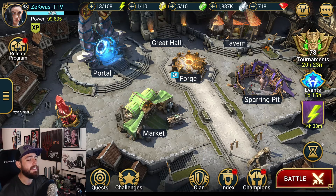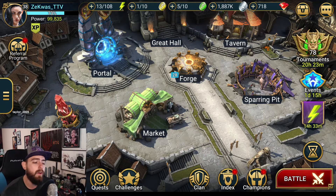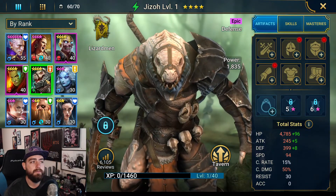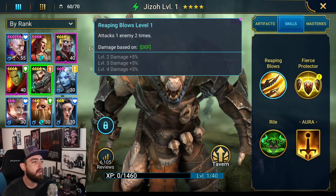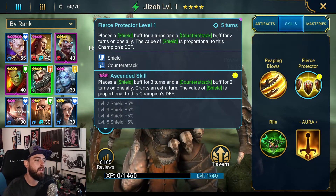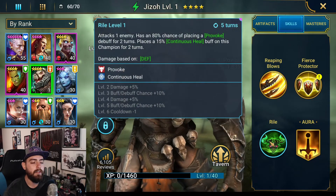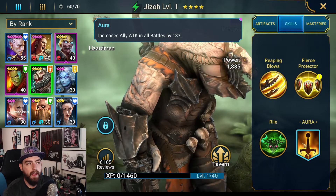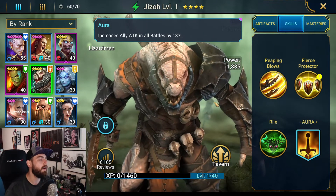We completed our first 14 days and we now have our new epic champion Jizo. Quick note on him: he's a decent champion, he's pretty tanky, he's hard to kill. He has a counter-attack, which is awesome, and he has a continuous heal with a provoke. So he's a useful champion. I'm not gonna be using him too much based on my team.